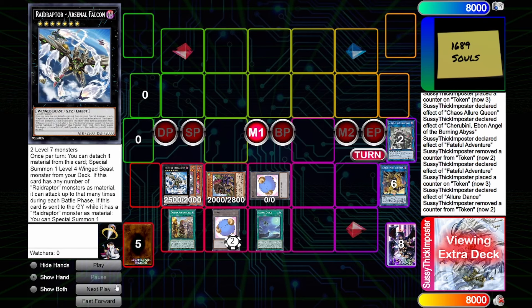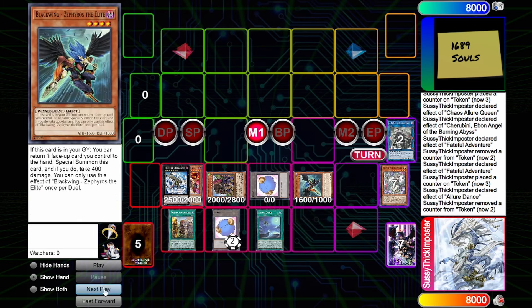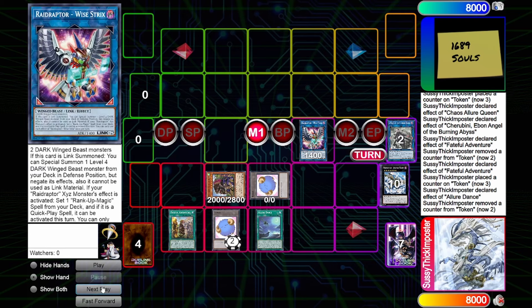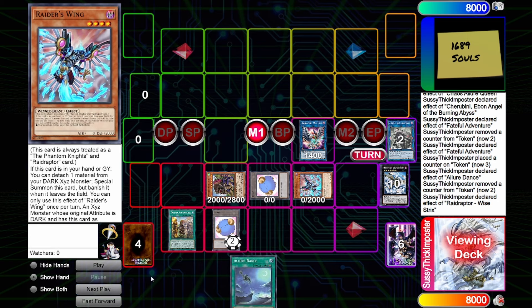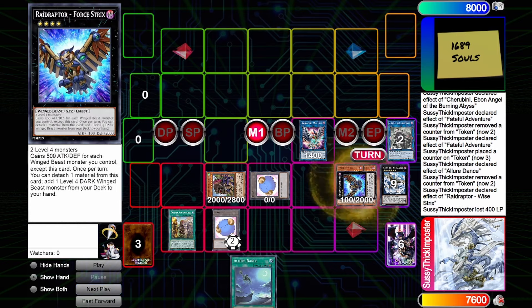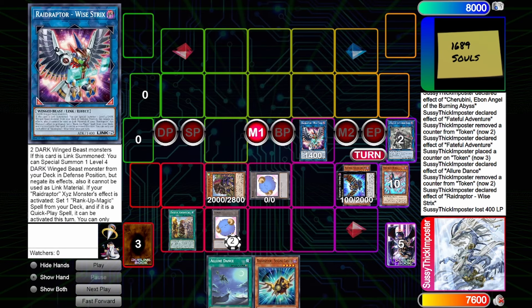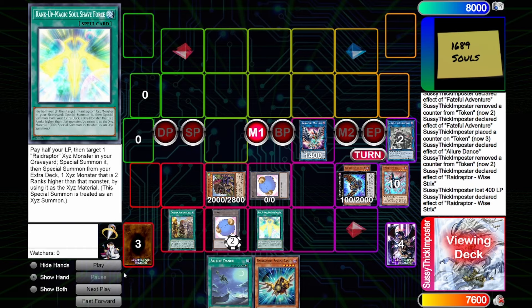Next we are going to use Arsenal Falcon and summon Zephyros the Elite out of the deck, then link those two Dark birds into Wise Tricks, which summons a Level 4 Dark bird out of the deck. We can't use it as link material, so we'll bounce Allure Dance for Zephyros, take our 400 damage, then overlay them for Force Strix, which we detach a material to get a Raid Raptor — by extension Wise Tricks will search us a Rank-Up spell — and we will set Soul Shave Force.